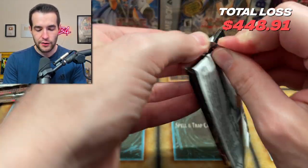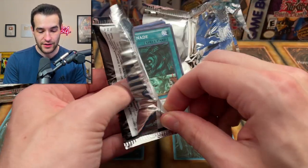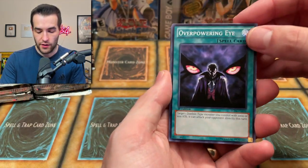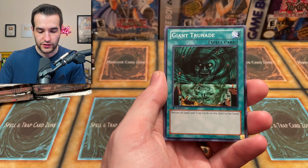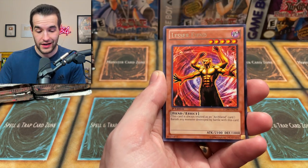This is going to be a little bit of a longer video, so if you guys enjoy the longer videos let me know in the comments so we can do more of them. Overpowering Eye. Rocks on Special. We got the Giant Trunade. And don't forget to like the video if you're enjoying it and subscribe for more epic content.